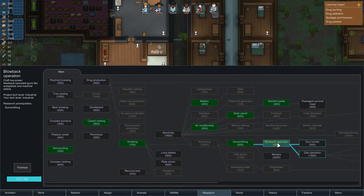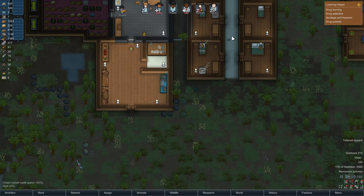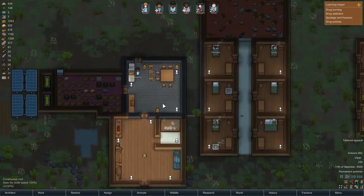Blowback operation: craft low-power blowback operator guns like auto pistols and machine pistols. Yes, we will go right ahead to gun turrets research. Sorry, I'm going a little bit fast here but I'm just super excited.